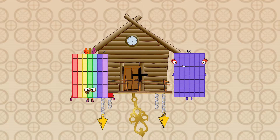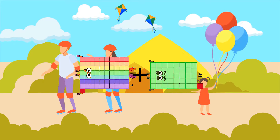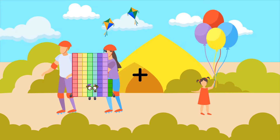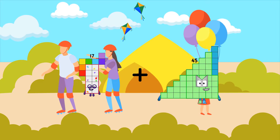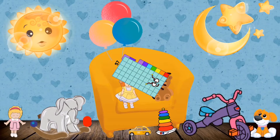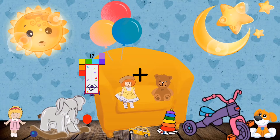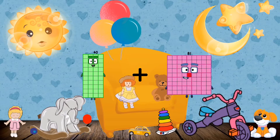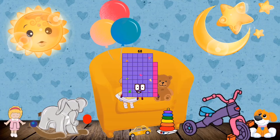71 plus 41 equals 112. 112 plus 57 equals... 40 plus 28 equals 68.